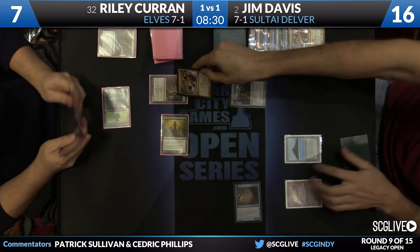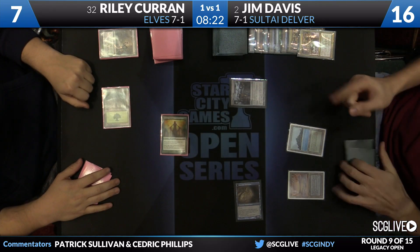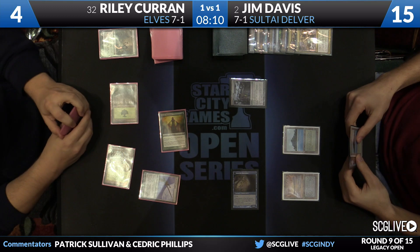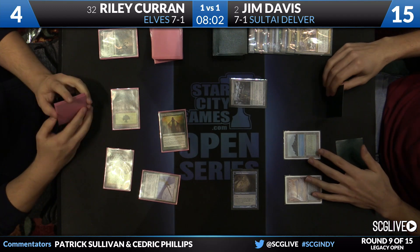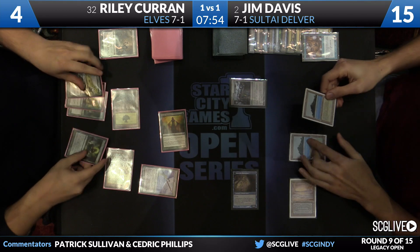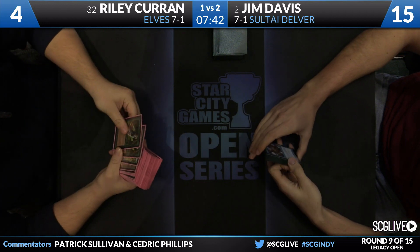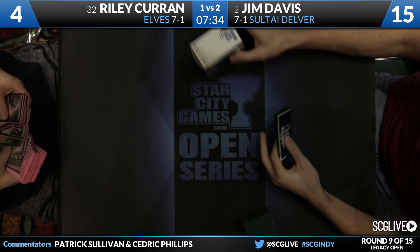Deathrite Shaman comes in — Deathrite Shaman doesn't get to stay in. Bye-bye. Davis draws a Daze, and that might do it. A land here from Riley would allow him to get Jitte online, and he did draw a Cradle — but that Daze is the nail in the coffin. Jim hard casts it. There goes the Jitte. And that is going to do it. Jim Davis wins this match against Riley Coran two games to one. Saltai Delver takes care of Elves. Davis is 8-1 going into Day 2 — very important in the Season 1 race.